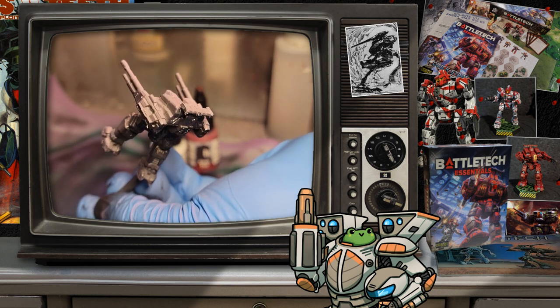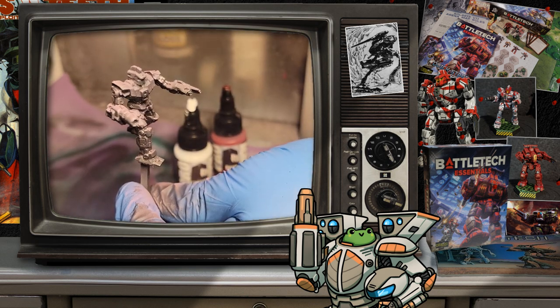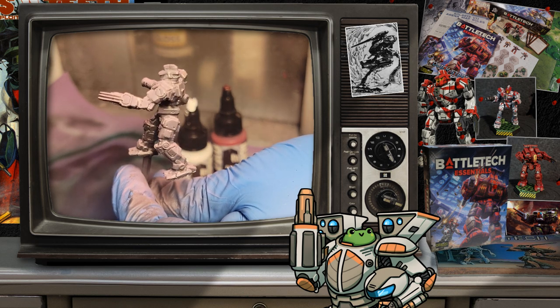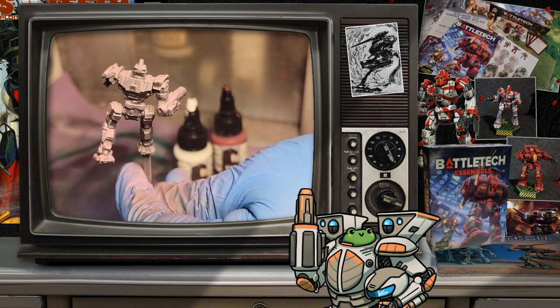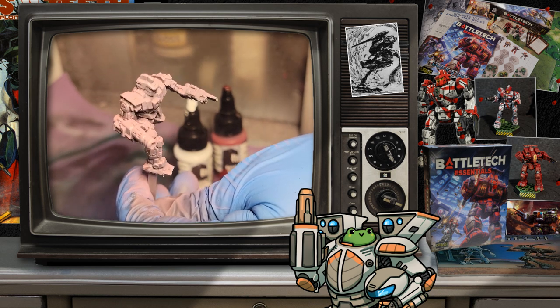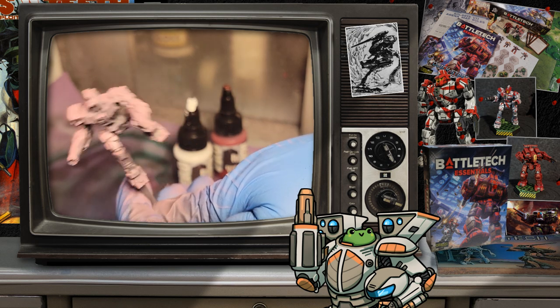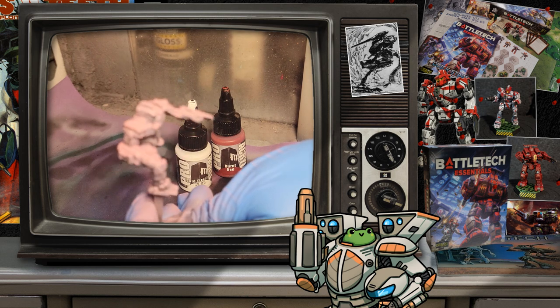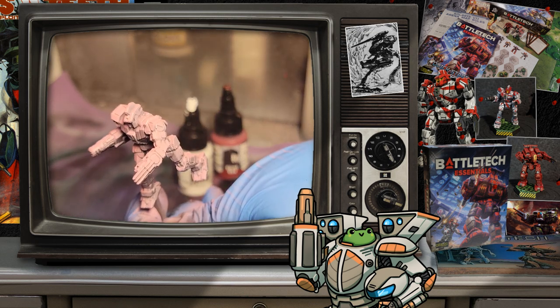The most obvious are the included battle mechs. The Yen Lo Wang Centurion is an iconic battle mech that has had many famous pilots over the years, including the most recent Danai Liao Centrella, who gets to use it to great effect in the new novel Blood Will Tell by Jason Schmetzer. The included record sheet for starter play is the 9A variant with the AC-10, LRM-10, and two medium lasers.